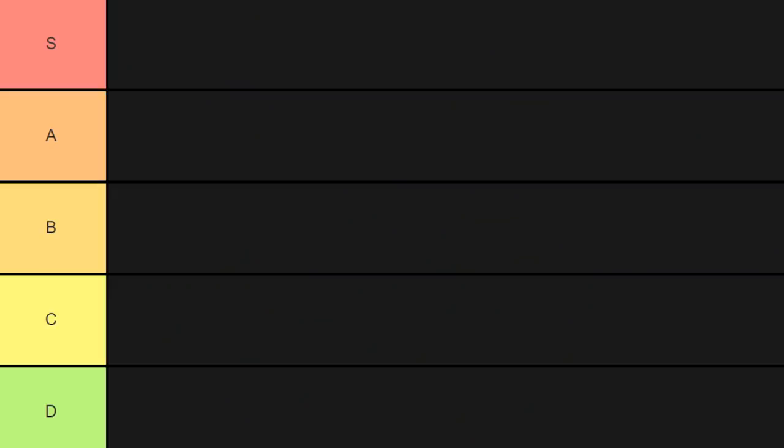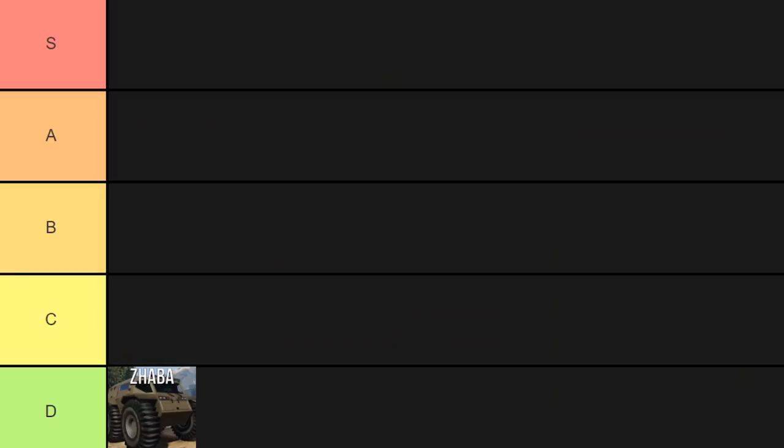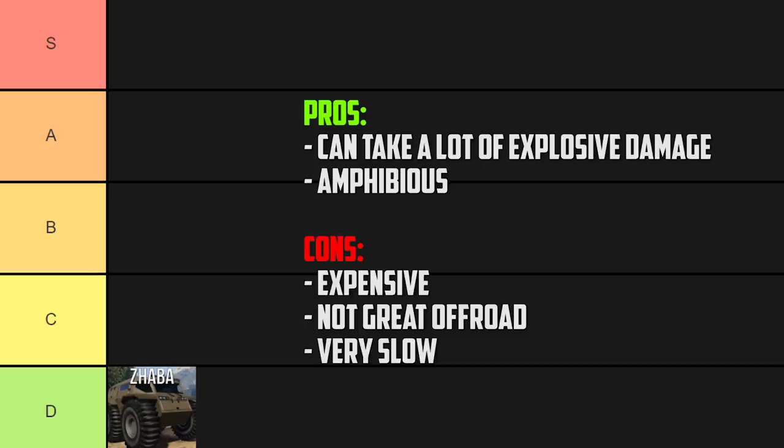We'll start with one of the newest vehicles in the game: the Zaba. This one's going to go in D tier. I honestly think Rockstar just added this vehicle in for the meme, because I can't really think of many situations where I'd actually want to use it. It's amphibious, so it can go on land and in the water like a boat. It can take around 14 to 15 rockets with someone inside, and the front windows are sort of bulletproof — they'll take about 15 bullets, about half a magazine. So it can take some damage. But why is it so low? It's really, really slow, it's not that great off-road despite being marketed as such, and it costs $2.4 million.